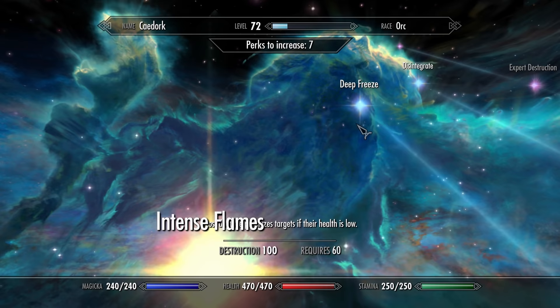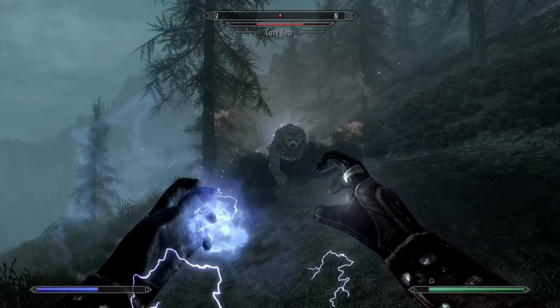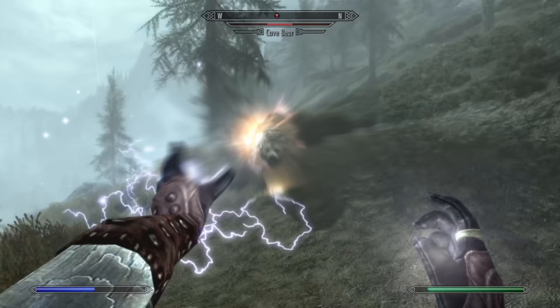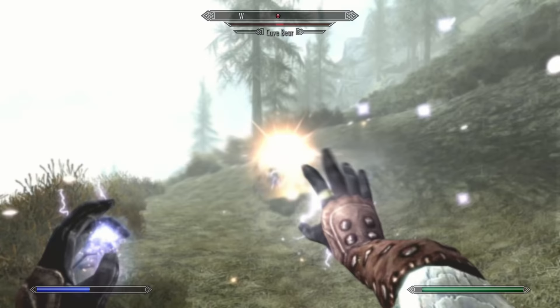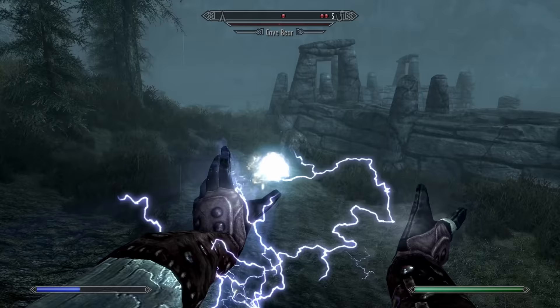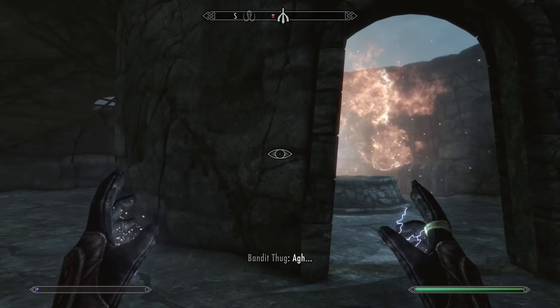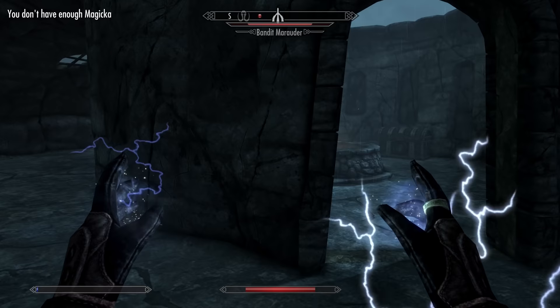You can probably forget about Disintegrate though, since it's more of a spectacle and there are a lot of bugs around the disintegration ash piles anyway. But the fear and paralysis effects from Deep Freeze and Intense Flames? Really great. The only real downside to the elemental spells is their area of effect can hit followers too, so it might be best to hire a follower that uses bows or is also a spellcaster so they don't get caught in the blast zone. While Expert is about as high as I go with the game's difficulty, I would imagine that Legendary difficulty sees Destruction become much more viable thanks to these spells.